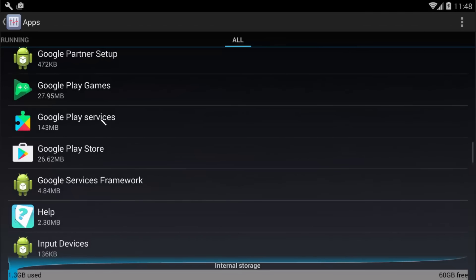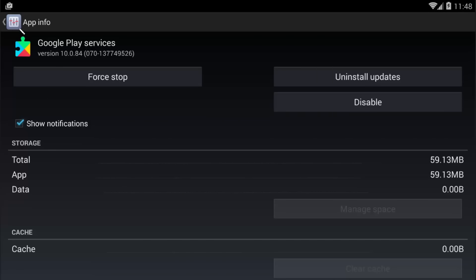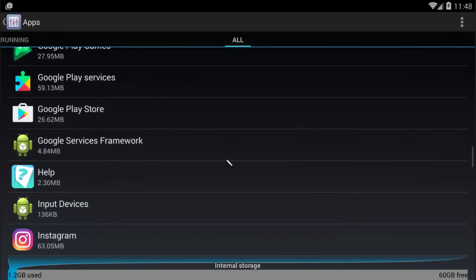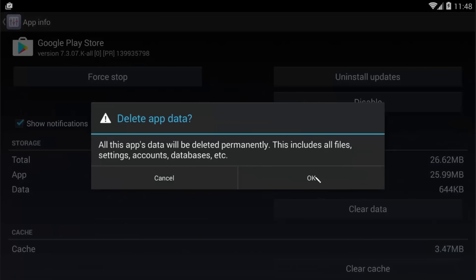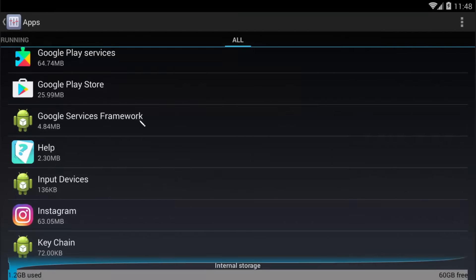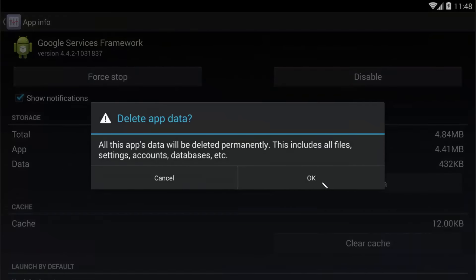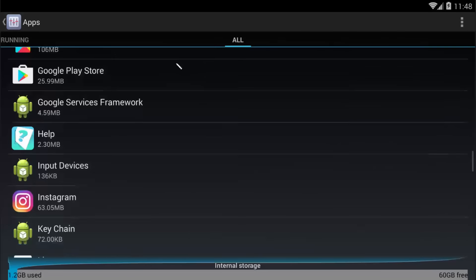Once you're there, go to Manage Space, Clear All Data. Trust me, nothing's going to disappear — unless you didn't bind your account and stuff, so just making sure. Then go to Google Play Store, clear data. Then go to Google Service Framework, clear data and clear cache if you want to. You don't need to force stop these.